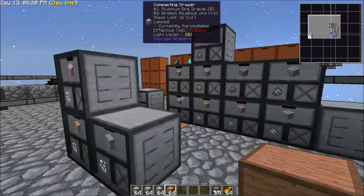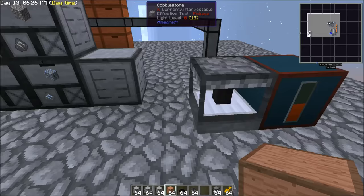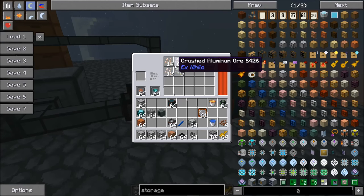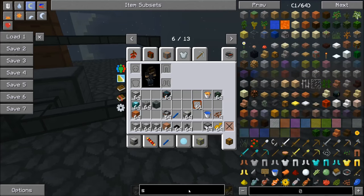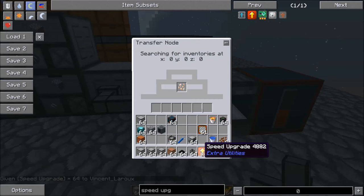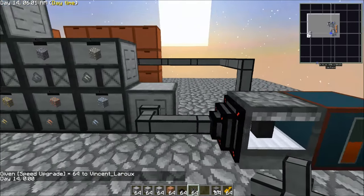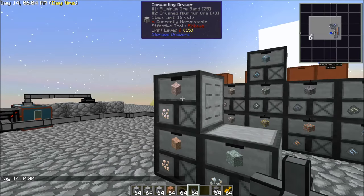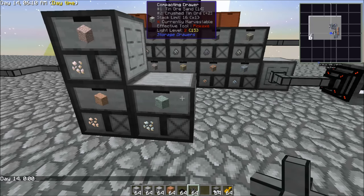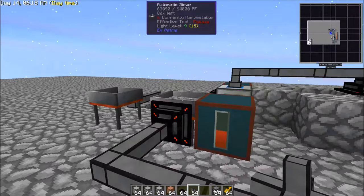We're going to hook this up with trim. Then what we're going to do is bring our items out — a transfer node connects right to here and these will start getting pumped out. Let's grab some speed upgrades so this will work a little bit faster. So these are getting pumped out and dumped in here. You'll notice we have 25 aluminum, 54 sand, iron at 14 — that's all working as intended.